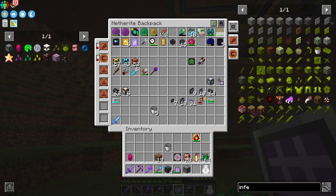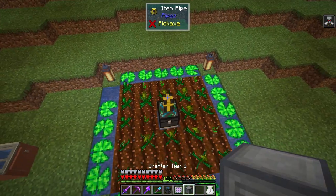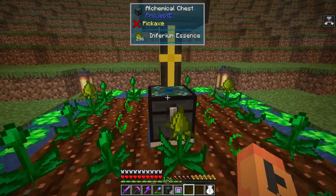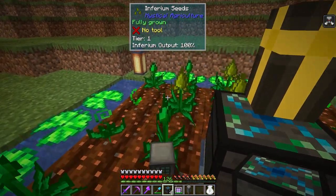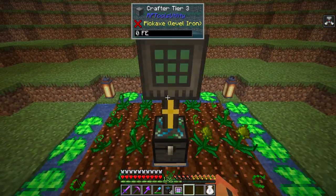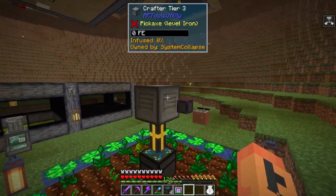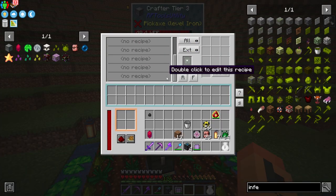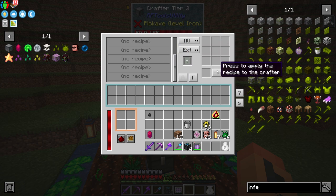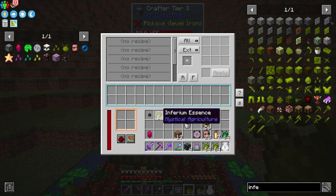Next thing we want to do is automate this entire process. Go ahead and grab ourselves a cable and pop it up here. I'll grab a flux point and give that to the back of it. This is the tier three crafter so it's not hard to make, but it allows you to do eight recipes inside of it. We'll have to configure this entire thing too - I have a good amount down there to start us off for everything we need to do for this recipe.